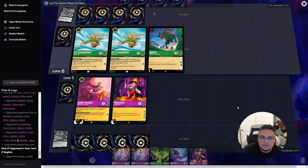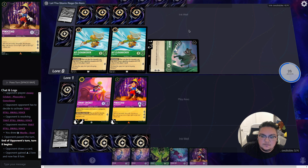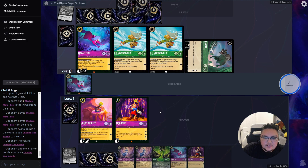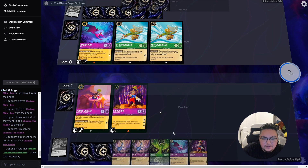Next turn we might look into getting our Fox out so we can challenge. We'll probably bounce back our Jiminy and then play Pinocchio and Jiminy after that, so he gets his own Fox out.